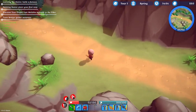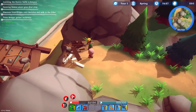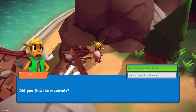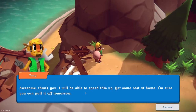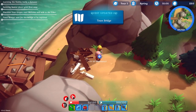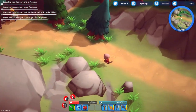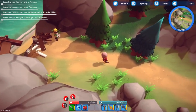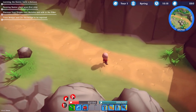Let's hand the quest back and see how it goes. 'Did you find the materials?' Yes we have! 'Awesome, we'll be able to speed this up. Get some rest at home — I'm sure you can pull it off tomorrow.' Town bridge updated — wait for the bridge to be repaired next day. So this road will be open, maybe we can go that way next episode.